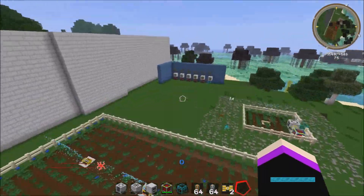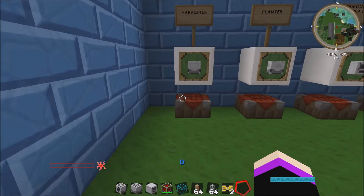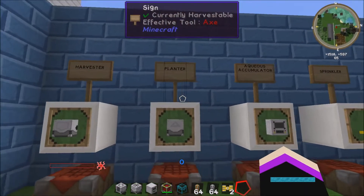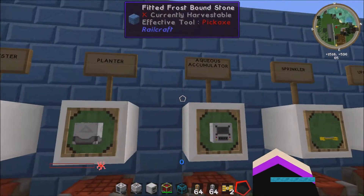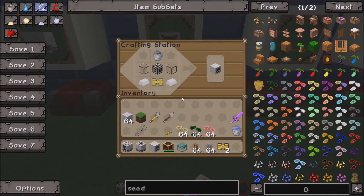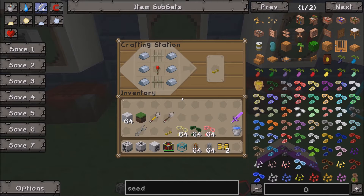Over here I've set up the crafting table to show you the items that you need to craft them. Here's the harvester — if you've got to this stage you obviously know how to craft them, but I just thought I'd show you just in case. And this one's the planter, so you need the copper, the piston, the plastic sheets, flower pot, machine frame, etc., and then the aqueous accumulator. These are the items.